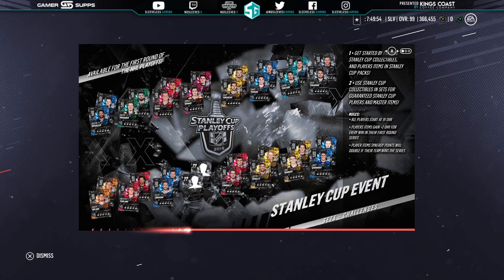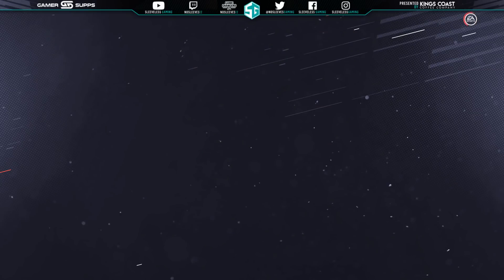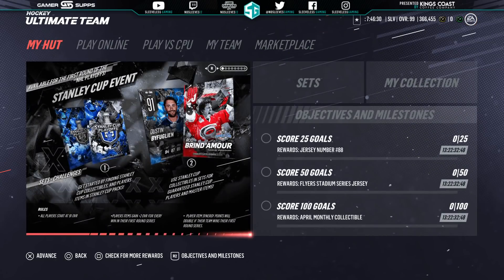A basic summary: all of the teams that have clinched received two players, random. Most of them are not the superstars of their team, and they all got 91 overall cards. These cards will go up plus 2 in rating for every win in their respective series, meaning if they win the first round, they will be 99. Also, if they actually win the round, each of their synergies will double, which is nuts when you consider that they all have four synergies. So this could potentially make some of them more valuable than the 99 Team of the Year cards.